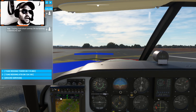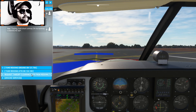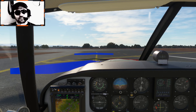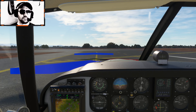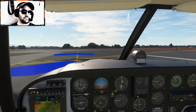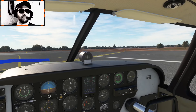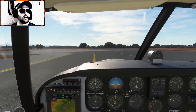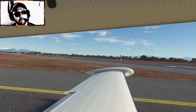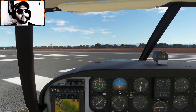Here we go. I'm going to go ahead and switch to tower. Reading Tower, Comanche 66 Papa is ready to go, runway 34 for north departure. Cleared for takeoff in front of the caravan, runway 34, Comanche 66 Papa. I've got to move fast because there's a caravan waiting to land.